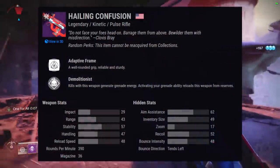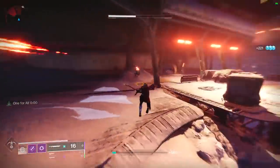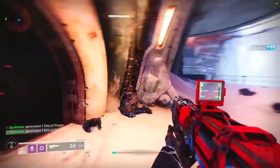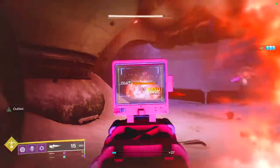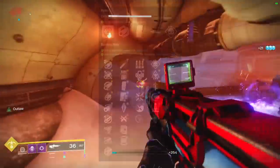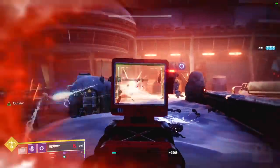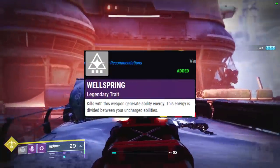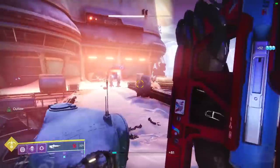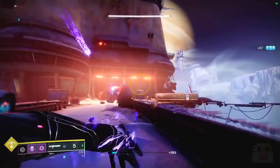Coming up at number 7, we have the Hailing Confusion, a 390 RPM Kinetic Pulse Rifle. This is your replacement for Bygones. If you like 390 Pulse Rifles, need more range in Grandmaster Nightfalls, or want Anti-Barrier or Unstoppable Rounds in a current-sunset Pulse Rifle, this is your option. Admittedly it has worse stats in some categories than Bygones, but it is available and usable in the current season. It also has one of the best new perks — Wellspring — which generates ability energy on kills, spread among your uncharged abilities at roughly 30% per kill.